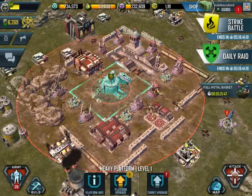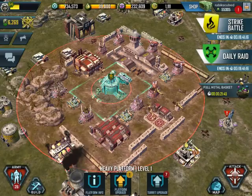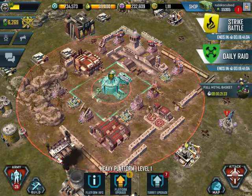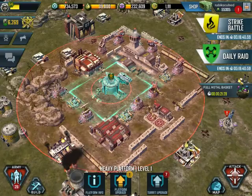But yeah, put your heavy turret in the middle of your base. Try and put your turrets on each side of your base. Have your base split into halves, and have each half of the base cover the opposite side of the heavy cannon. And that will give you kind of the optimal defense. At least, that's as far as I've seen.